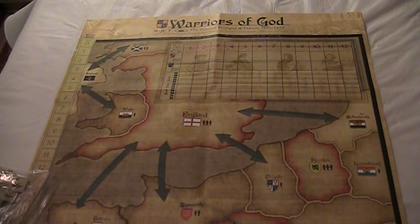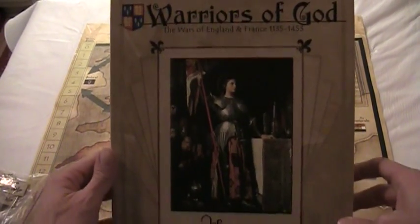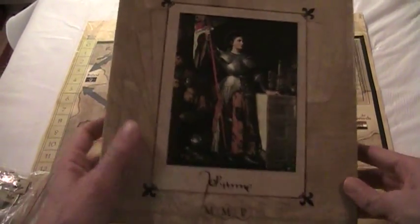This is just an overview of the components of the game — what you find in the box. First, let's take a look at the box itself, with this pretty nice illustration of John Dark.